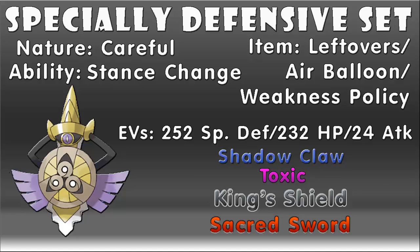This next set is a slightly more defensive-orientated Aegislash than the previous one. Instead of Adamant, we're going to give it a Careful nature to increase its special defense stat but lower its special attack, and you can give it any one of those three items explained in the previous set. The EVs are slightly different, with 252 in special defense, 232 in HP, and the remaining 24 EVs in attack. Instead of Shadow Sneak, I decided to give it Shadow Claw, which is a much more powerful physical Ghost-type move but doesn't have priority. This can be quite effective, especially against another Aegislash that has Shadow Sneak, which you can tank fairly well and fight back with your own Shadow Claw — a guaranteed one-hit KO against an Aegislash in blade form.